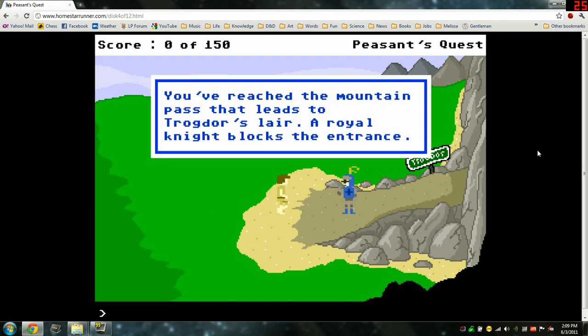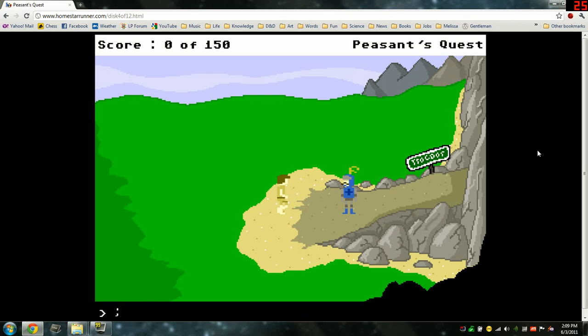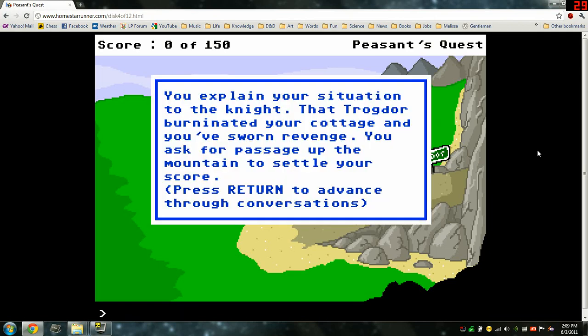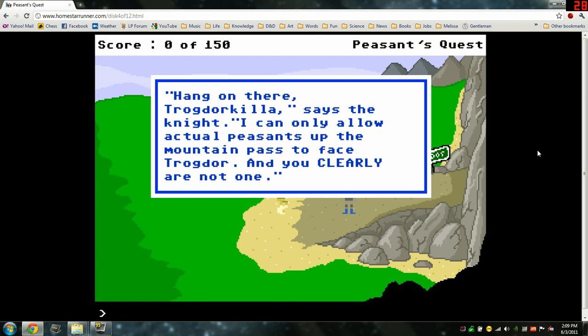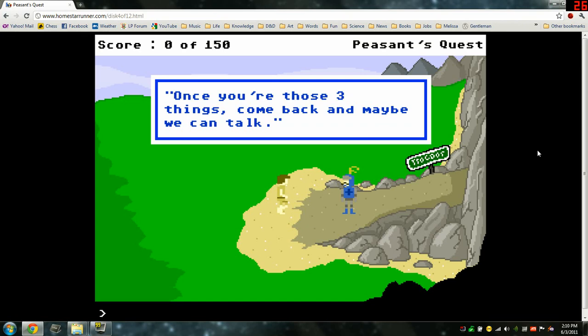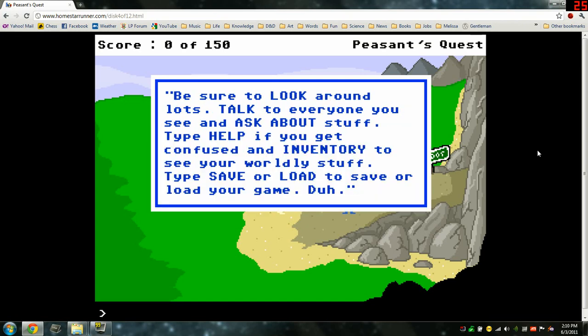Look. You've reached the mountain pass that leads to Trogdor's lair. A royal knight blocks the entrance. He looks way cooler than you. Talk knight. You explain your situation — that Trogdor burninated your cottage and you've sworn revenge. You ask for passage up the mountain to settle your score. The knight says: 'I can only allow actual peasants up the mountain pass to face Trogdor, and you clearly are not one. You don't stink like a peasant. You don't dress like a peasant. And you're definitely not on fire like a peasant. Once you have those three things, come back and maybe we can talk.' Be sure to look around lots, talk to everyone, type help if you get confused.